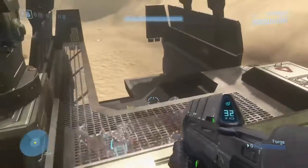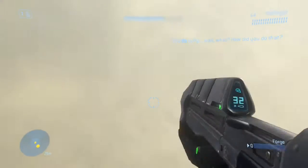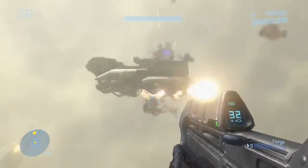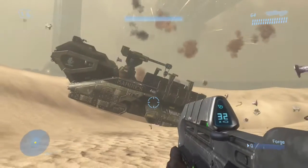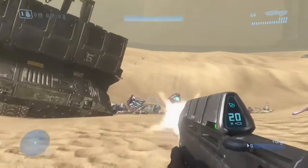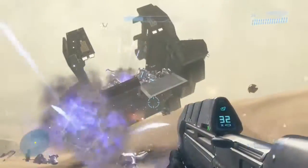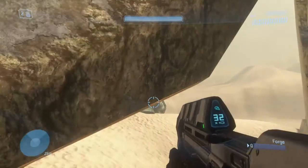Just toss a frag grenade in, grab the turret, and hold on. That didn't last long. Sometimes that will happen — the Elephant will not explode properly and it'll just fall back to the ground, and you can't really get it back up. So you have to overload the map again. I just skipped through that process so you don't have to sit and watch me do it all over again.